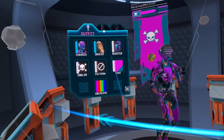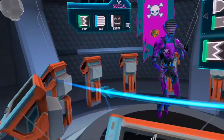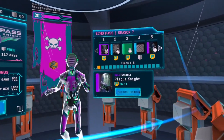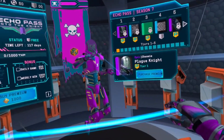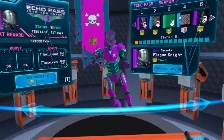Alright, so now it's time to go to the Echo Pass. There's also this, which is right up there. Echo Pass — 117 days to complete it. First tier is this: Plague Knight. Honestly, this one kinda reminds me of Call of Duty from the face, like Call of Duty Ghost.